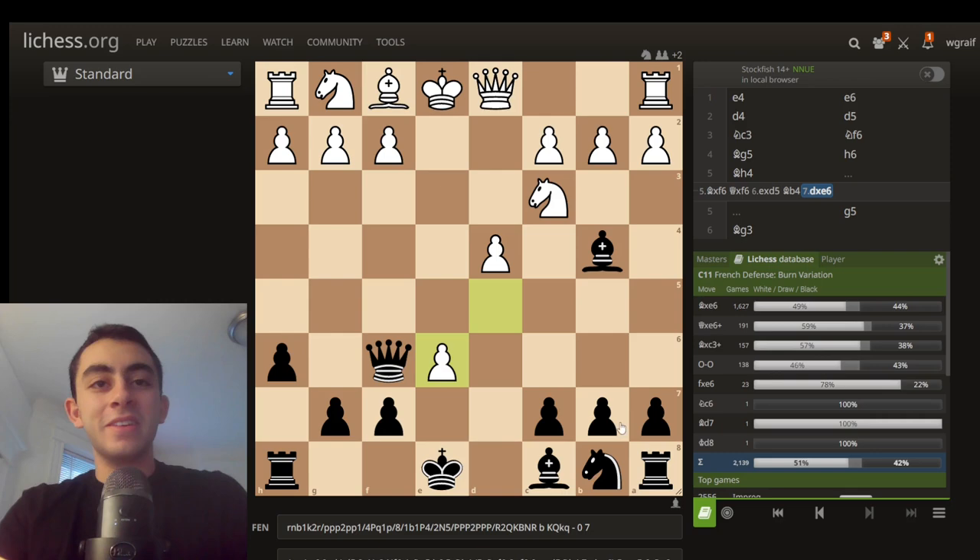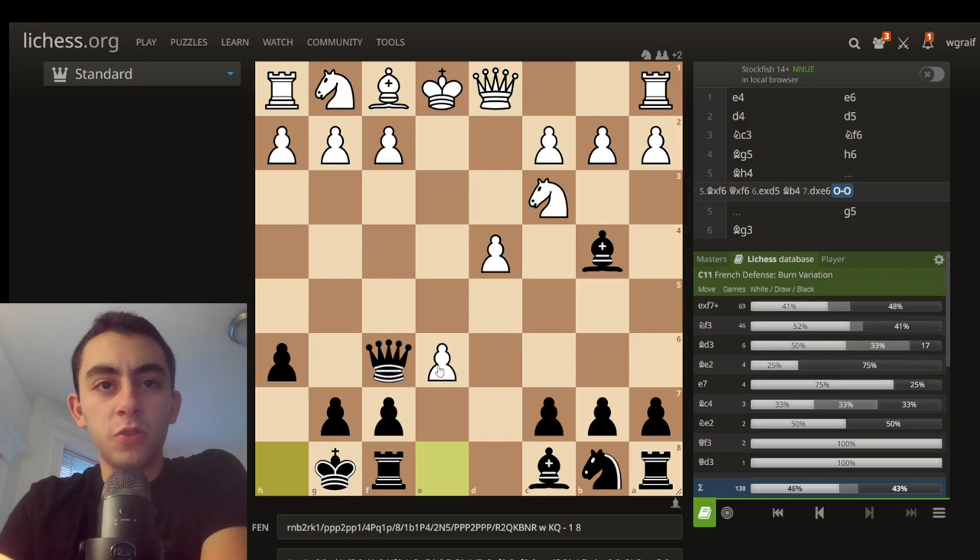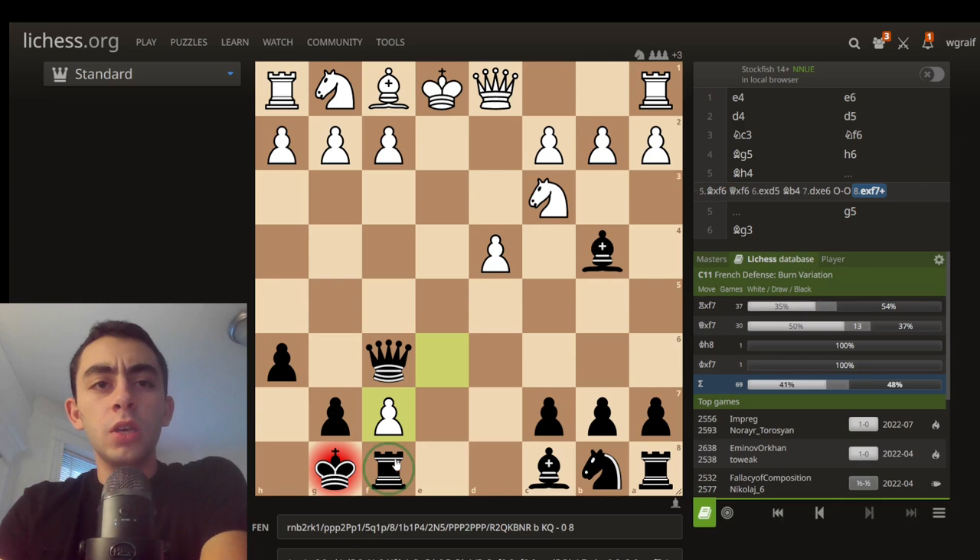After pawn takes e6, black can play bishop takes e6 and has compensation with knight c6, castles, bringing the rooks to the center — all is good. But instead I'm going to recommend the very fun, very exciting: just castles. We're just going to castle our king. Most people are of the 'see a pawn, take a pawn' variety, but we're going to cover knight f3 and pawn takes f7, both of which are playable moves for white.